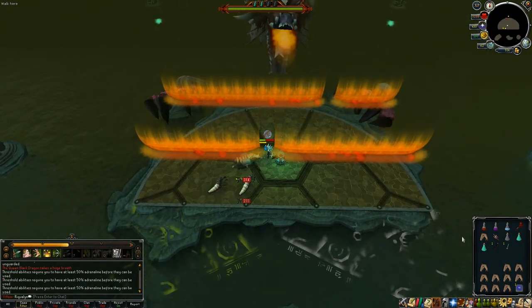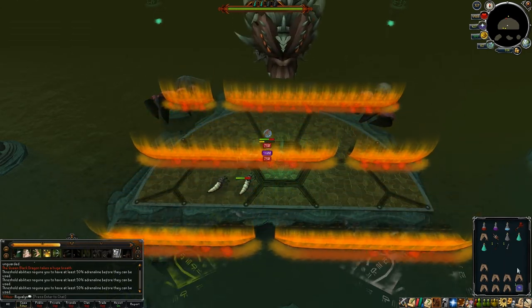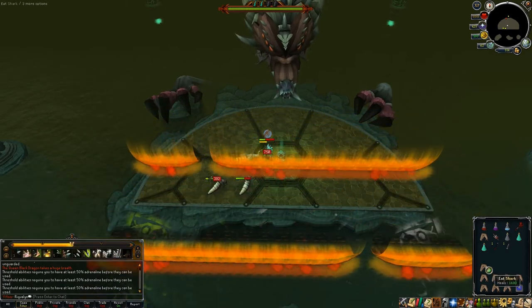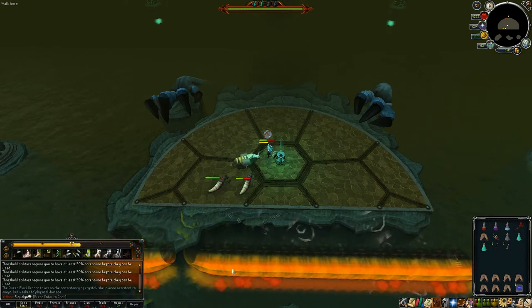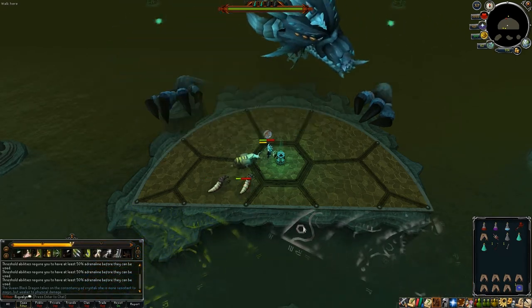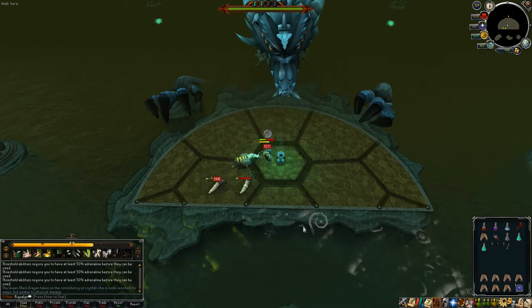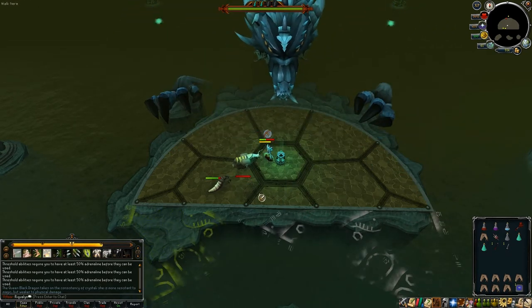Here phase three starts and we have three walls of fire. Ideally I would have discovered the awesomeness of Barricade right here — I could have nullified 3,000 points of damage by barricading right after that first wall passed where there was a hole. That would have assumed I had the adrenaline to use it, but I didn't.